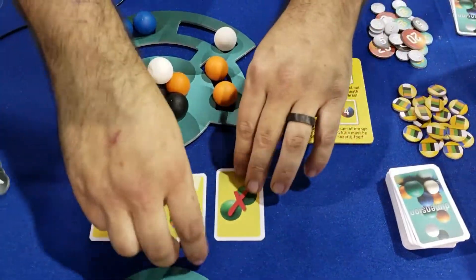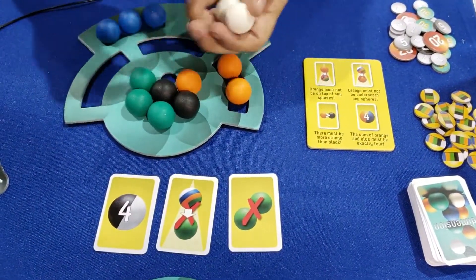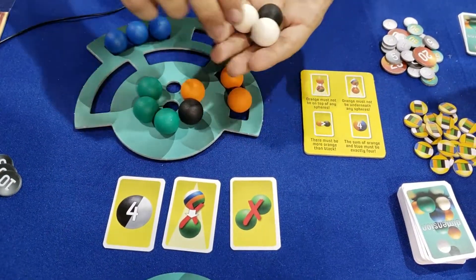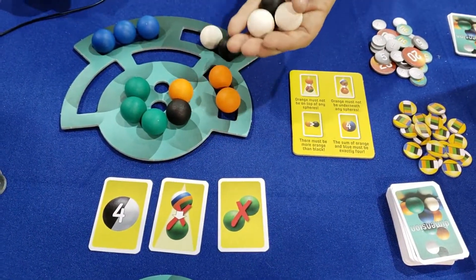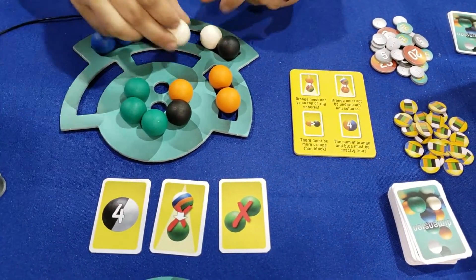Now here, it says that I need a total of four spheres between black and white. So I could either have them even, or I could have three and one in any variation. But if I only end up having three, it does not meet the requirement — because you need to have that exact amount.